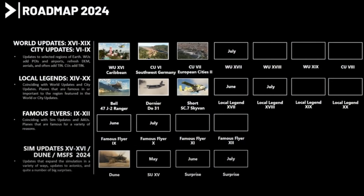If we add everything to the roadmap, it changes a bit. First we've got City Update number 7 on the top row — European Cities number 2. In July we will get World Update number 17, not yet announced but I'm looking forward to it — maybe jumping to another region of the world. In June there will be Local Legend number 17, and in July already Local Legend number 18. There will also be a new Famous Flyer: number 9 in June and number 10 in July.